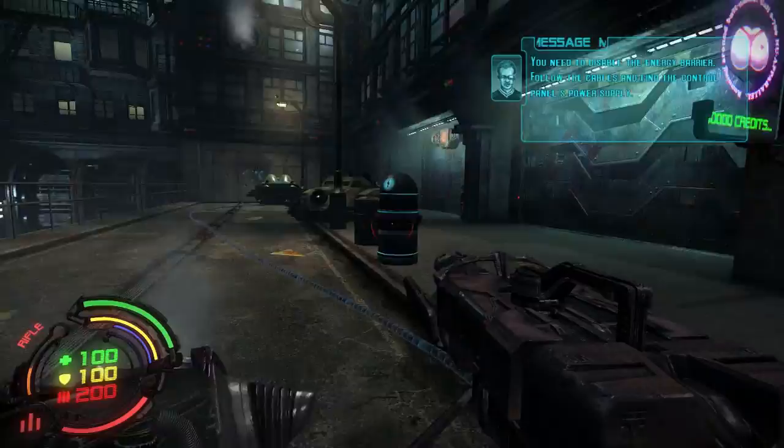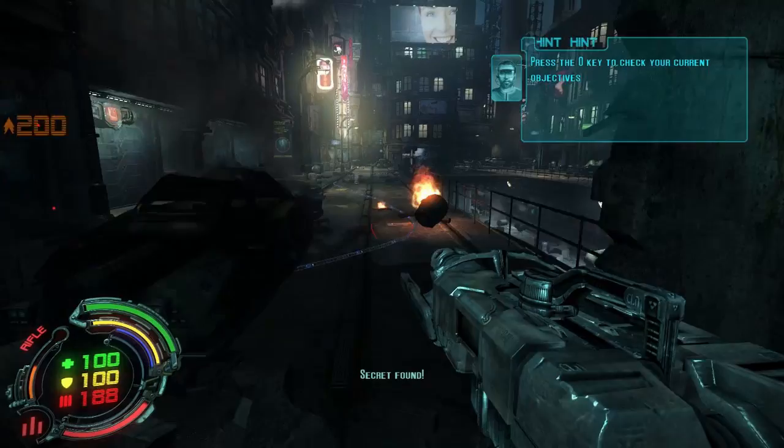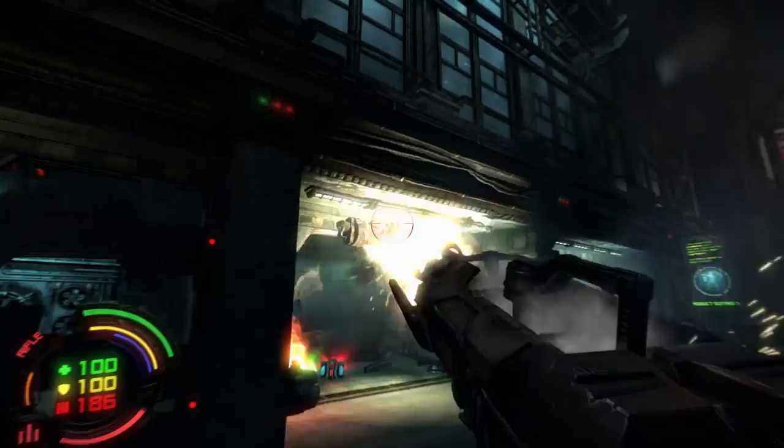Follow the cables. Just get our little secret — there is the secret area. Pick it up and go on. Press OK to check your current objectives: get to the breach. Alright, let's get to the breach then.